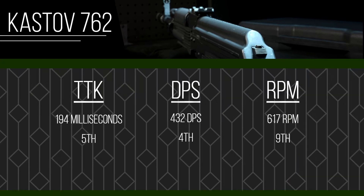The next thing we're talking about for the Gustav 762 is time to kill, damage per second, and rounds per minute. It does not rank the best at everything, but the time to kill is 194 milliseconds, which ranks fifth among the assault rifles. The damage per second is 432, ranking fourth. The RPM is 617, which is ninth — second to last.